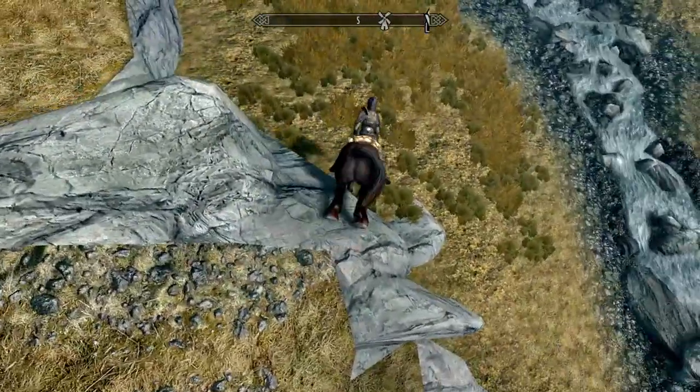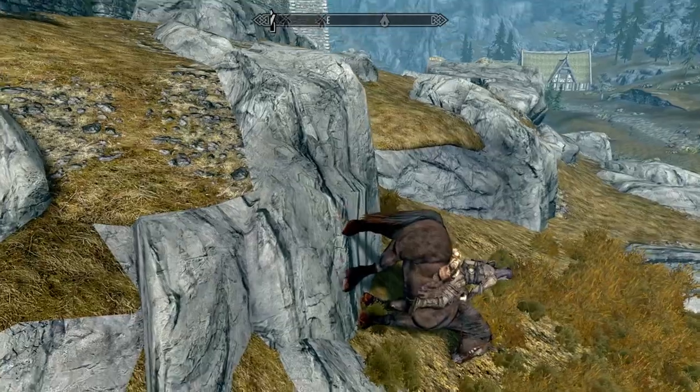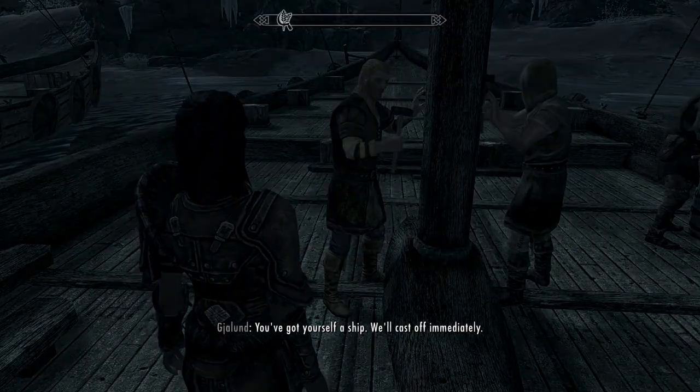Find a rock that has a steep incline, such that your horse can walk off of it and stand at a near 90-degree angle. Then make a save near that rock and continue on to Solstheim.